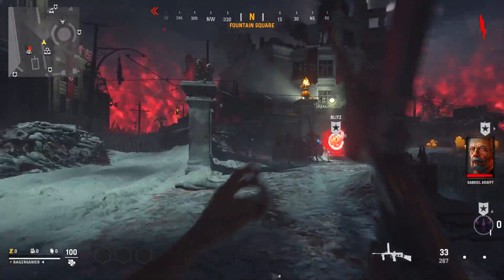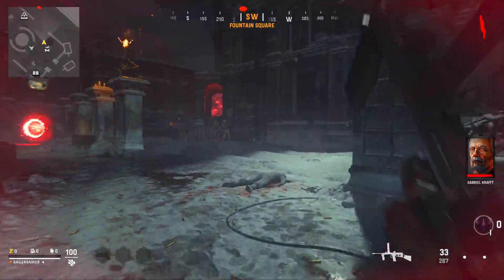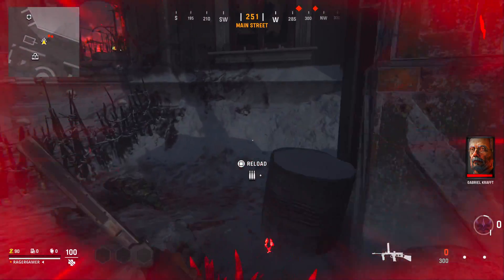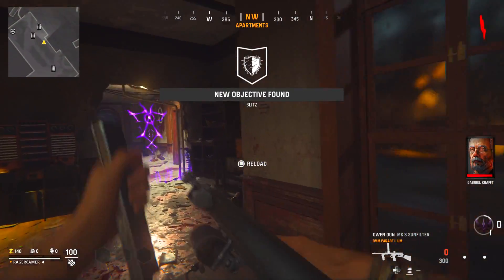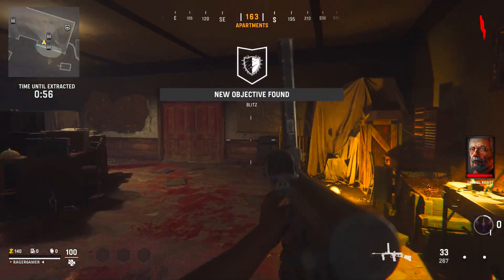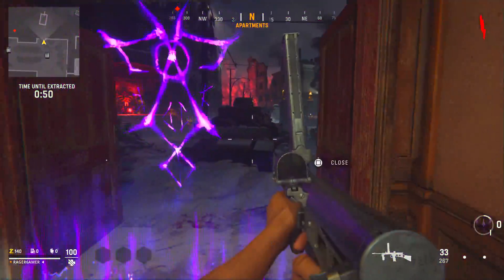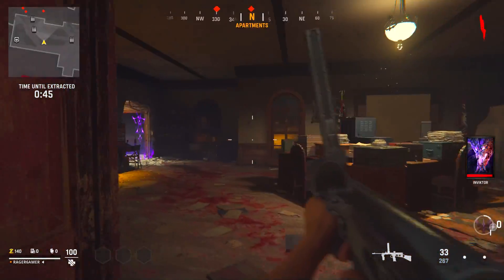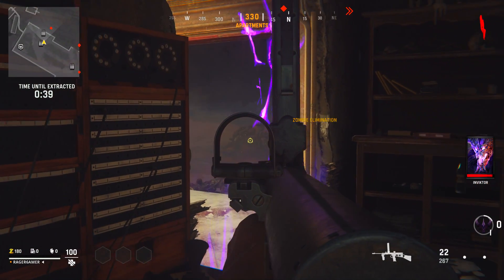Moving on to Vanguard Zombies on the Duran Fang map: critical hit kills — headshots or melee kills — no longer give a bonus amount of weapon XP compared to normal zombie kills. It doesn't matter how you kill them as long as you use your weapon. Most weapon XP in zombies comes from completing objectives, while a small amount comes from zombie kills in the main hub area between objectives.